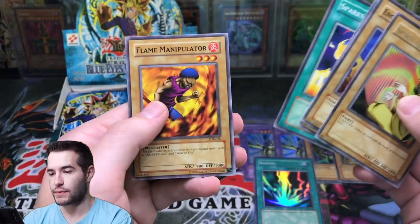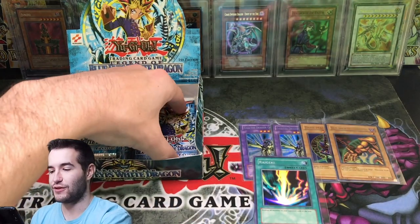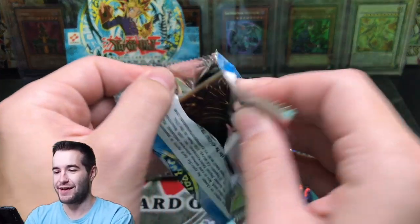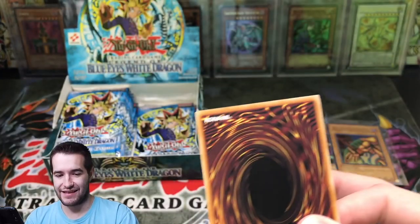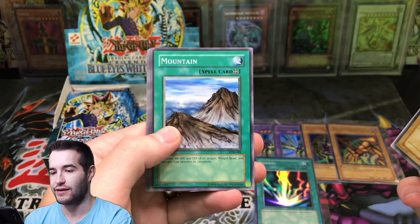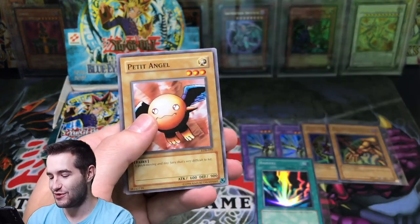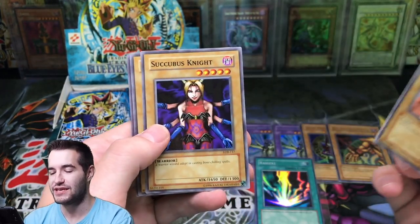So we are maybe halfway — getting close to halfway. We have five foils. This is absolutely insane and going so well. Hopefully we can keep it up. Can we pull a Blue Eyes? Lesser Dragon, Mountain. We got a Spike Sieger, Laser Cannon Armor, and another Pot of Greed — we got two pots, that's pretty awesome. Petite Angel.